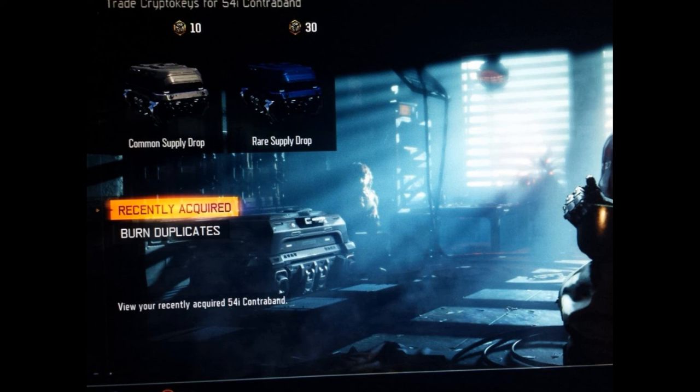You can also check out your recently acquired crypto keys, which is pretty cool. On top of that, rare supply drops have gotten a little bit of a buff — you earn more stuff from rare supply drops than you did before.